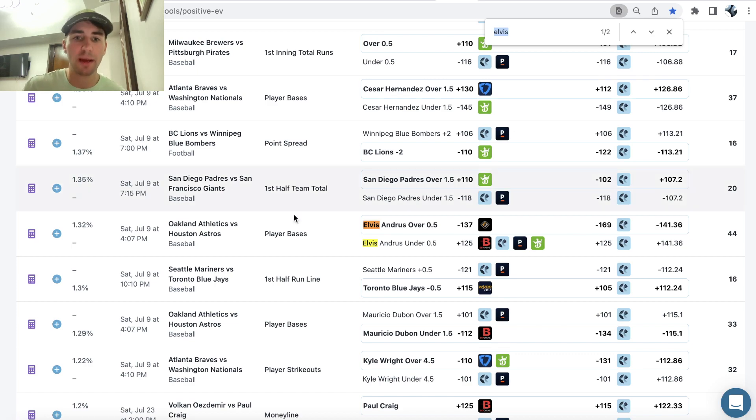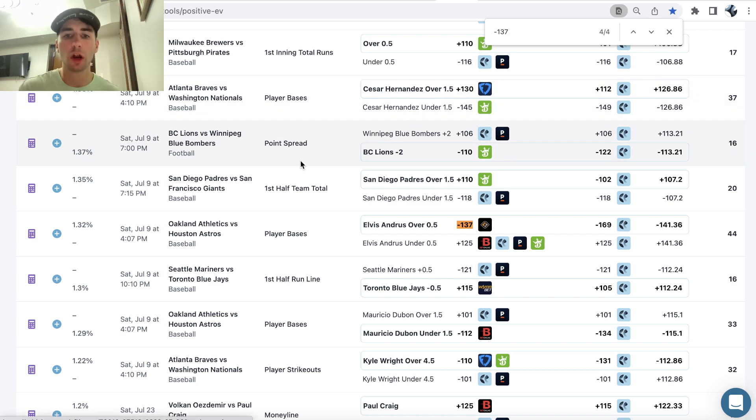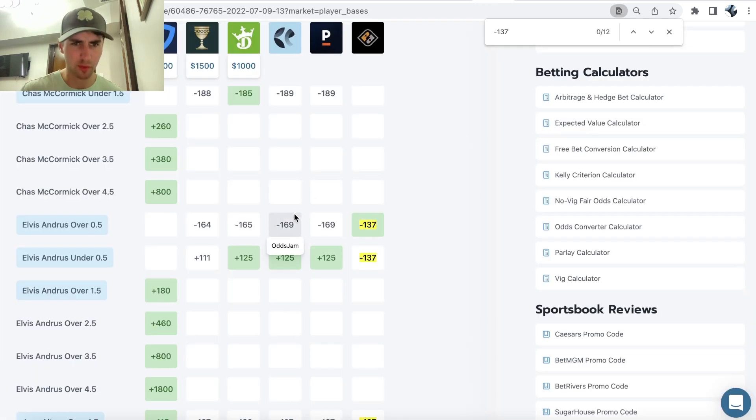The first bet I found on OddsJam is right here from the positive expected value betting tool, which shows sharp DFS picks and sharp sports bets. It's Elvis Andrus over half a total base — so just getting one single, one double, or one triple. The implied odds on PrizePicks are minus-137, which comes from the 57.74% break-even requirement. Clicking into the odds, you can see all the sportsbooks are heavily juicing the over from minus-164 to minus-169.